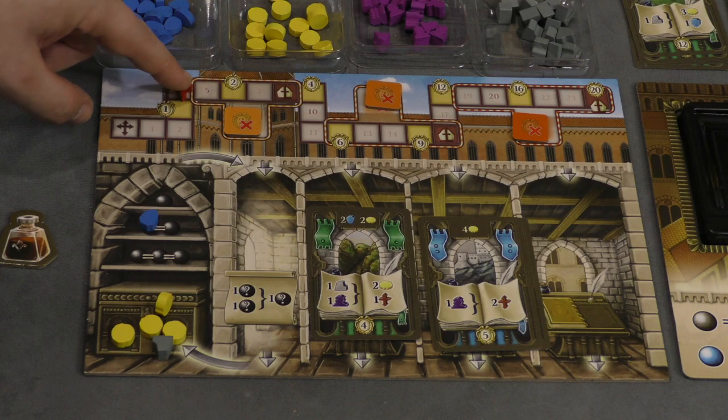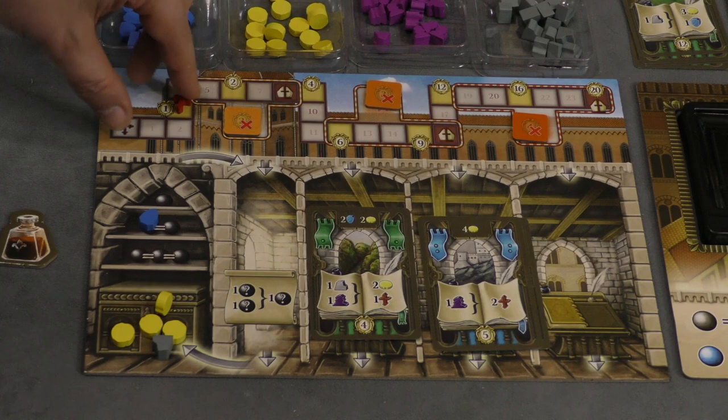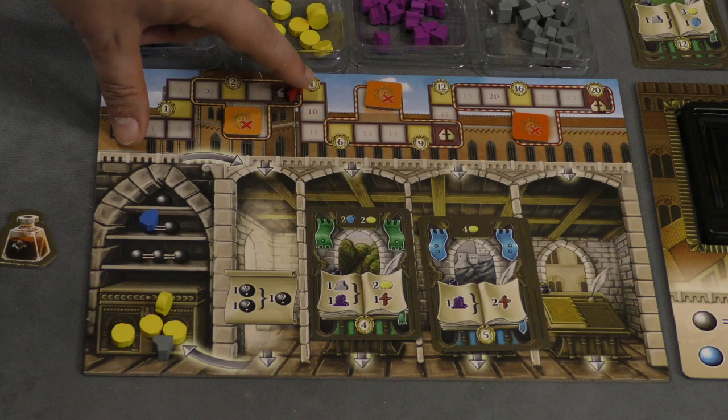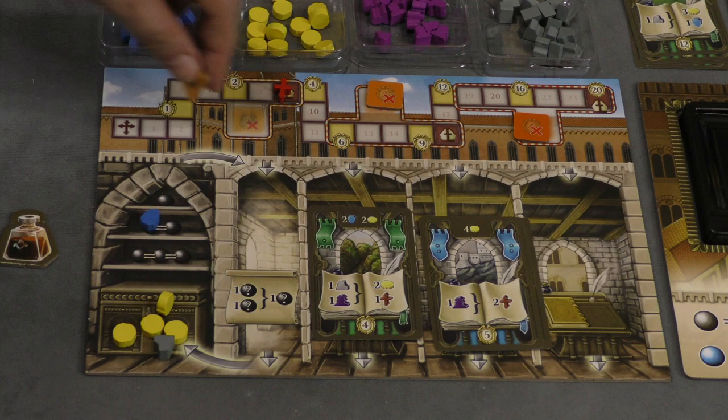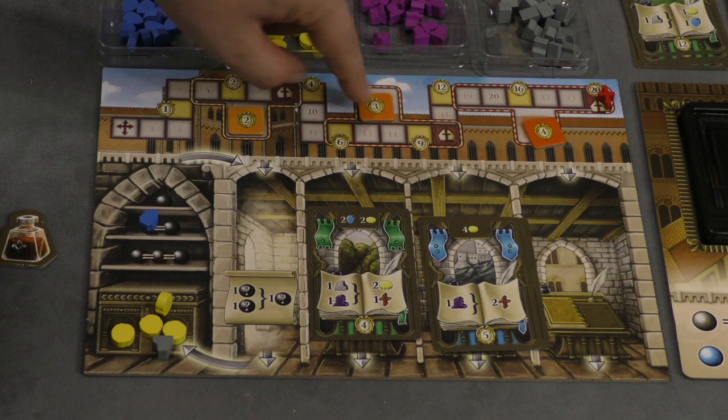Now, faith points: the reason you're getting these is because when somebody reaches a Pope symbol on the board, everyone checks. If you have your marker inside that area, you can turn over your Pope tile and get that many points at the end of the game. Otherwise you discard it and can't get those points. There's one for each Pope space, and you can see these are bonus points of two, three, and four. Not to mention that at the end of the game, you'll also get points for how far along the faith track you've passed.